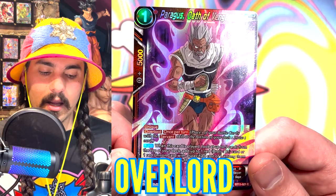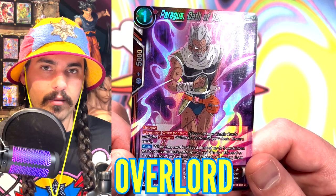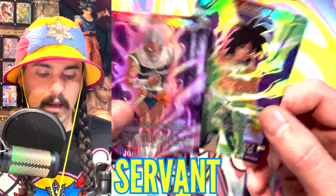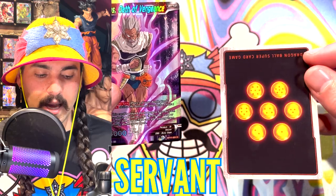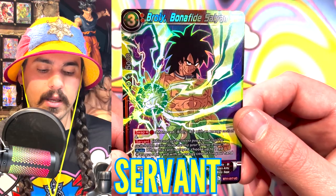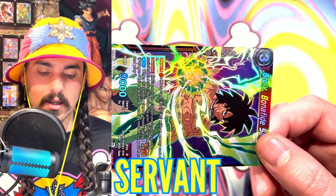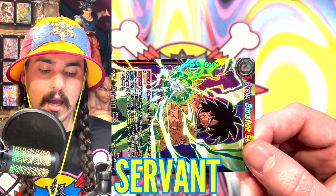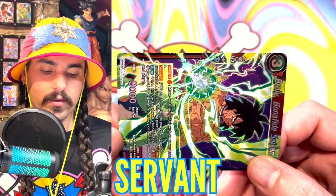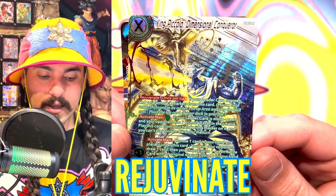Overlord means that this card can activate Overlord once per turn by choosing a battle card with Servant and placing it at the bottom of the owner's deck, which allows them to draw a card. Cards with Servant gain 10,000 power but cannot be switched to active mode at the beginning of the next turn. So if I attacked with a 9,000 Servant card, it would attack for 19,000 instead of 9,000. However, at the beginning of my next turn it will not reactivate to active mode — it will stay in rest mode, and that 10,000 power is permanent.